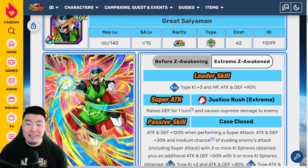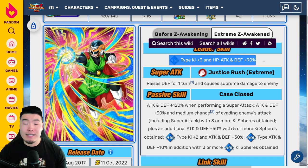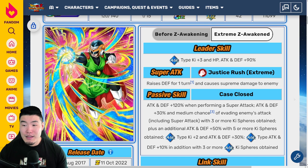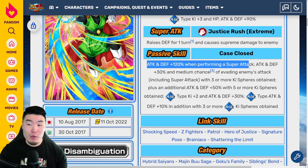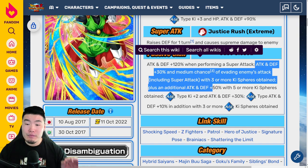With the EZA, his leader skill becomes AGL-Types Ki plus 3, HP, Attack and Defense plus 90%, which is better but still not great — it's 20% more but not really that usable. It could be good for Battlefield for some of the earlier stages but definitely not amazing. His super attack raises defense for one turn and causes supreme damage. His passive is Attack and Defense plus 120% when performing a super attack, Attack and Defense plus 30%, and medium chance of evading enemies' attacks including super attacks, with 3 or more Ki spheres obtained.